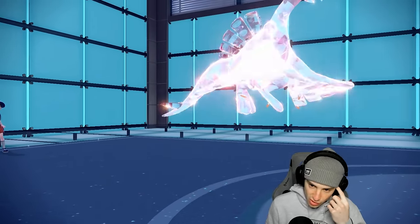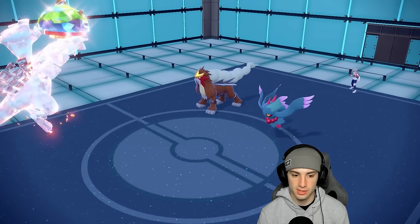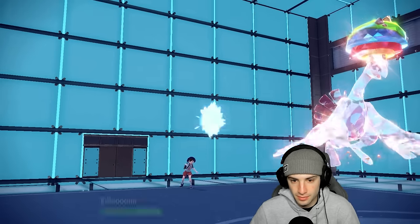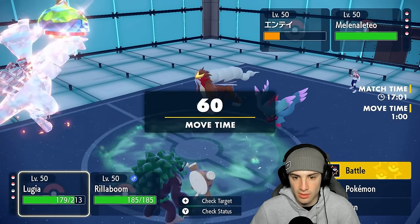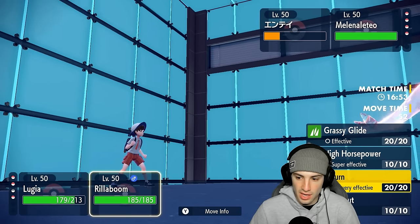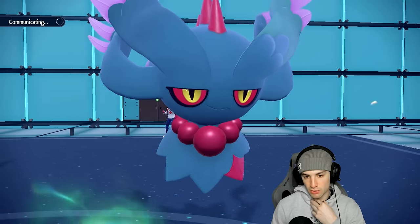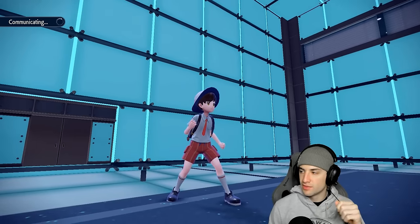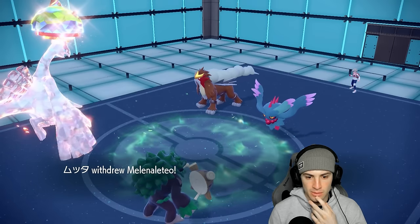Rillaboom is a solid Pokémon to bring out here — I could Grassy Glide for big damage and save Incineroar. I'm going to go Rillaboom and try Wood Hammer or Grassy Glide, plus stick with Earth Power to KO Entei. Earth Power doesn't KO so Grassy Glide into the Fluttermane slot it is. Fluttermane is still at minus one. I think Lugia and Entei might be at a speed tie — let me think about whether Entei outsped us earlier.